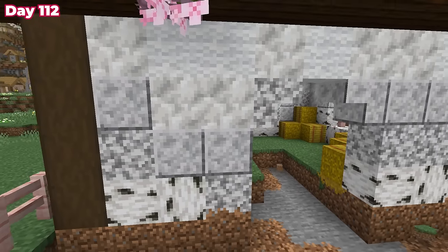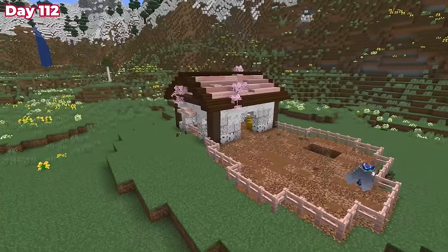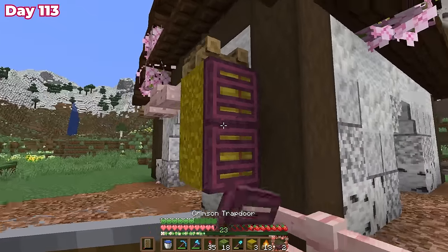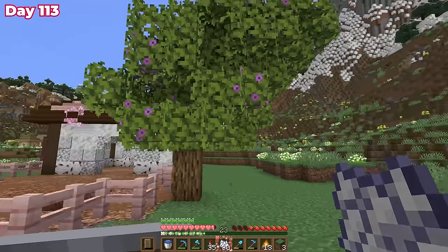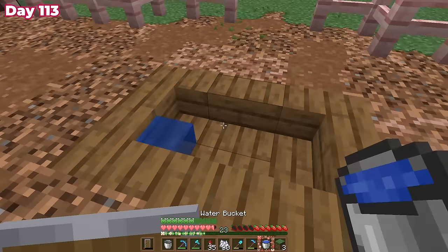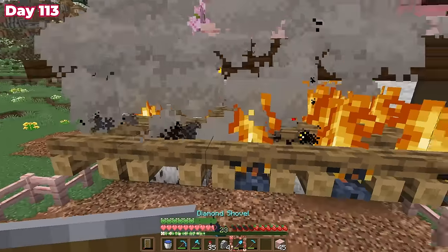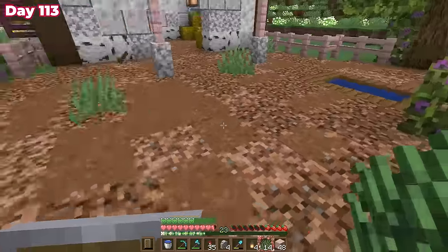The next day I swapped the grass for a different palette that looked more like farmland — brown concrete powder, rooted dirt, and coarse dirt. On day 113 I worked on detailing the outside of the barn: added window treatments and tried to plant a tree for shade, though that one didn't work out. After that I built a water trough for the cows, made a little overhang for them as they come out of the barn, and added life to the area with grass and oxeye daisies.